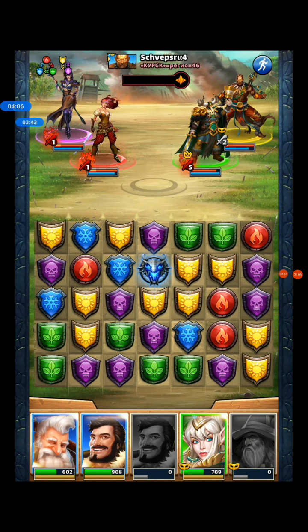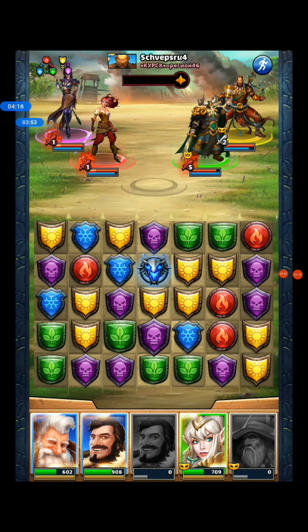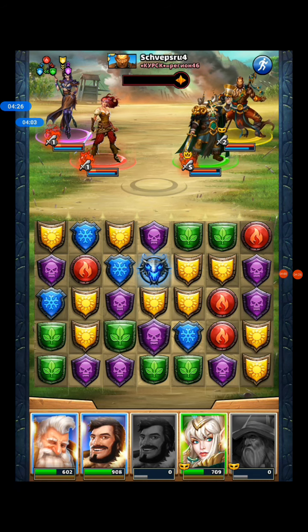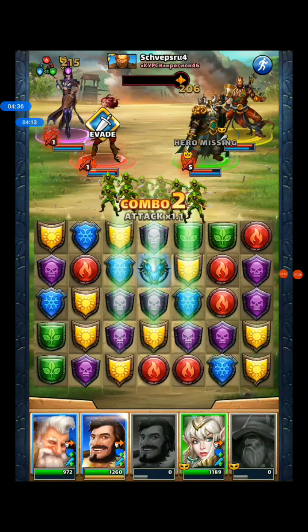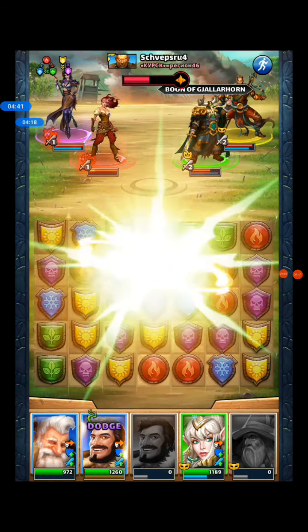Heimdor still hasn't gone off - here he is finally. I'll use Catalan's special first given the war equalizer has just gone off, then go with the green match. That's a fine choice there - I've got the dodge available, and a dodge finally works.